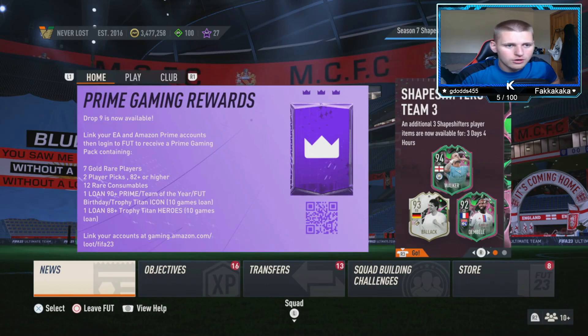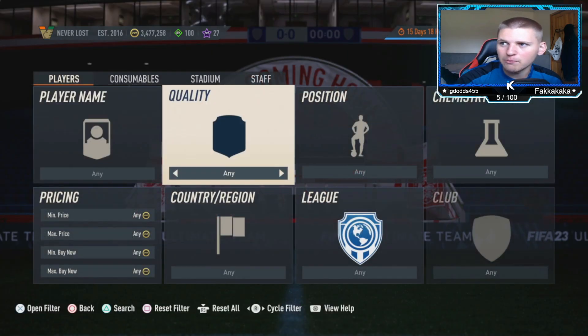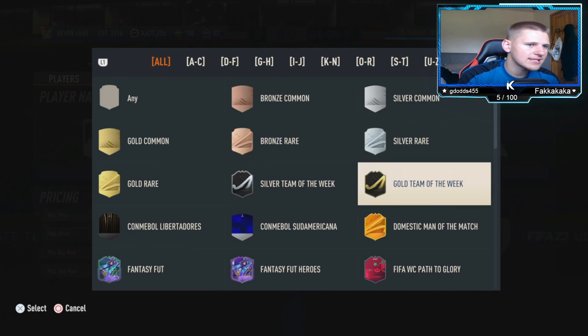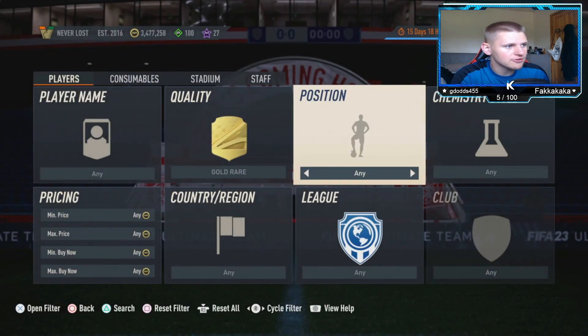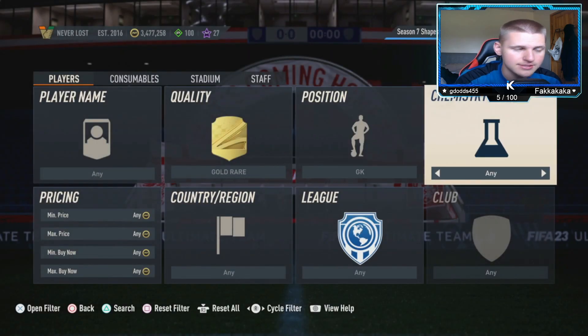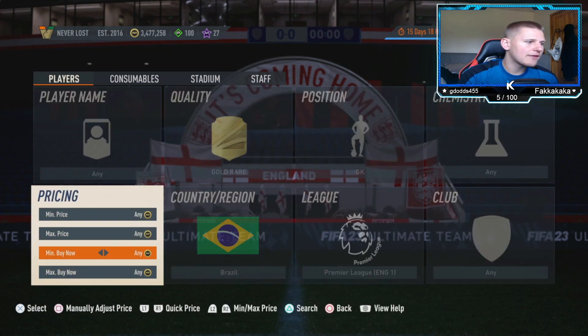Sorry about that — we're back. We're going to jump into the final method of today's video, which is the second high budget method. It's going to be a gold rare, and this time you want to set position to goalkeeper.